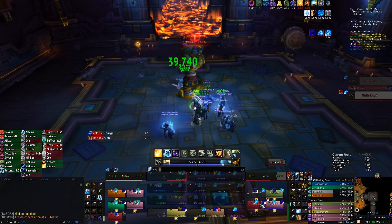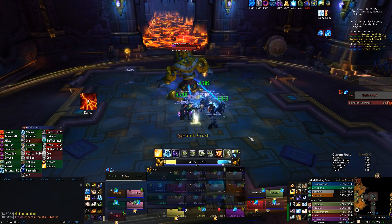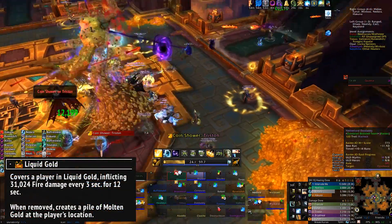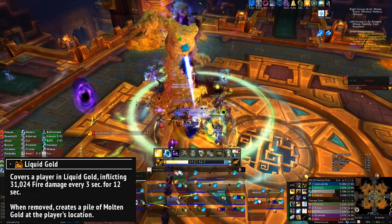After the constructs are dead, you can finally move onto Opulence for real. The fight from this point is actually pretty easy, especially considering you just looted a whole bunch of crazy OP gems. The first ability you have to worry about is Liquid Gold. This applies a dot to a random player and when it expires, it drops an AoE pool on the floor. Drop these off to the side and don't stand in the pool.